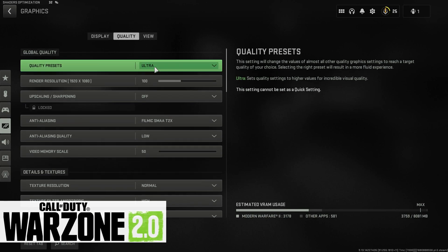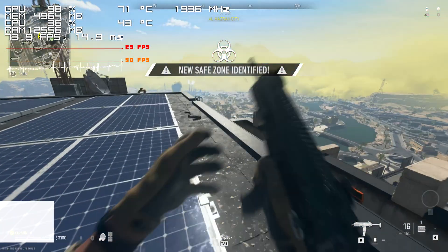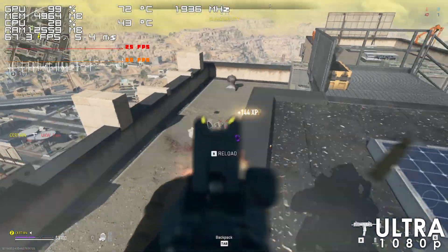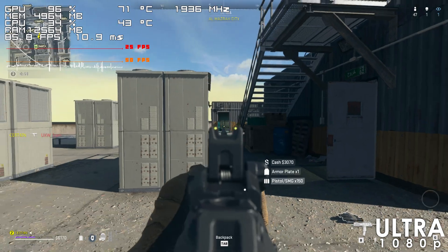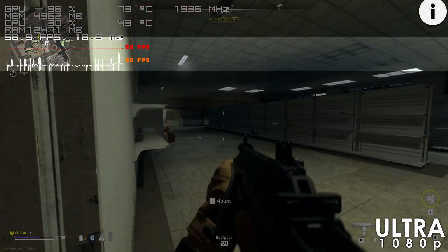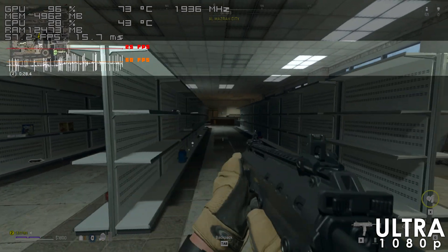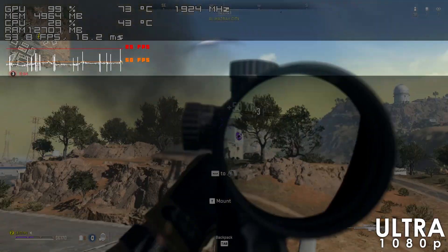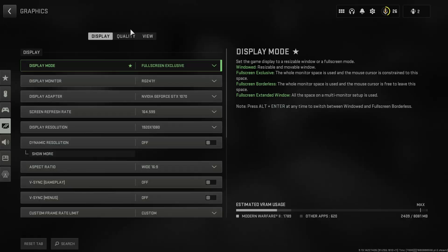Next we have Warzone 2, which is a game that doesn't run all that well on GeForce cards, as we learned from the RTX 2070 vs RX 6600 XT comparison. We're getting massive frame time spikes using the ultra quality preset, and while lowering the settings does improve things quite a bit, unfortunately the stuttering doesn't completely go away.